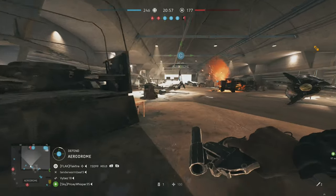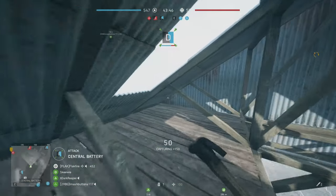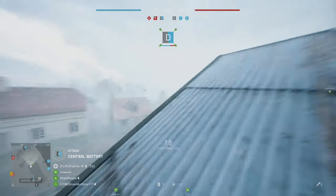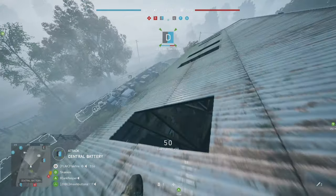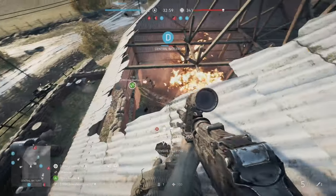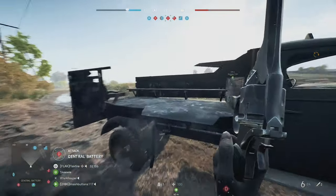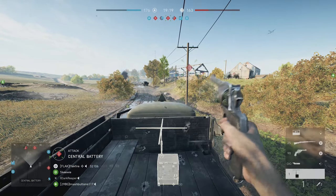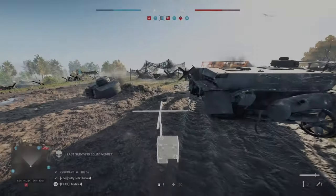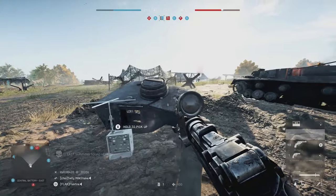For Panzer Storm, hiding beacons on top of buildings can often be your best bet. There are many buildings on objectives that can be climbed if you look for a creative way up. Placing your beacon on top of these buildings lets you get the literal drop on your enemies. On Objective D, I'd highly recommend putting your spawn beacon at the truck to the southwest, or behind one of the many damaged panzers to the east where its location can be obscured by smoke.